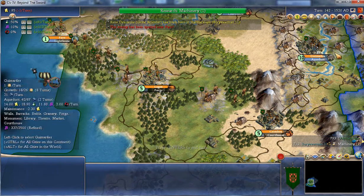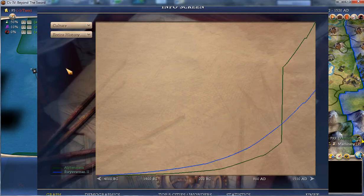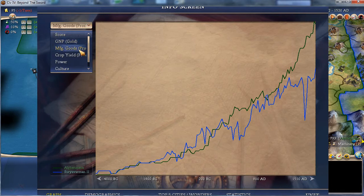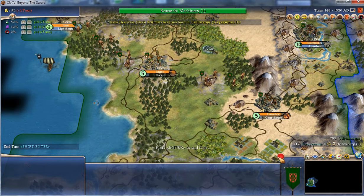Barbarians. I can also check power. I'm keeping up with him but he's certainly working on it. Since I added 10% to my culture expenditure I've jumped ahead of him — I'll start taking territory off him in the long run. Productivity is good. Crop yield not so good. I need to build farms and some farming technologies. But I want to start exploring the world — that's also important.